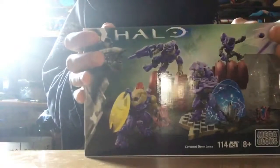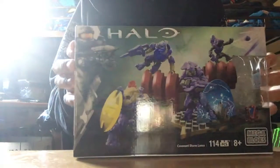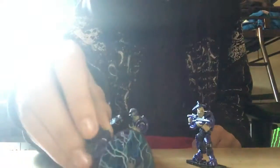This is one of the little nice sets that I like because you have your Elites right here. You got your Grunt with an Energy Shield with your Jackal. You got the Elite Covenant Barriers.